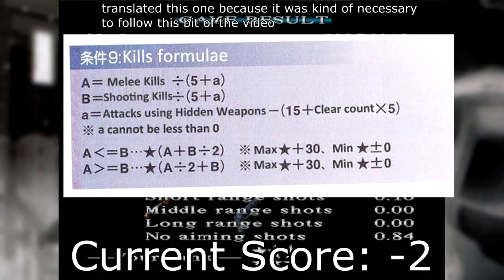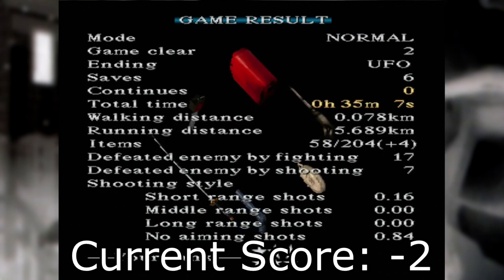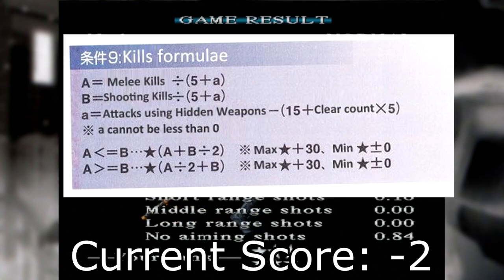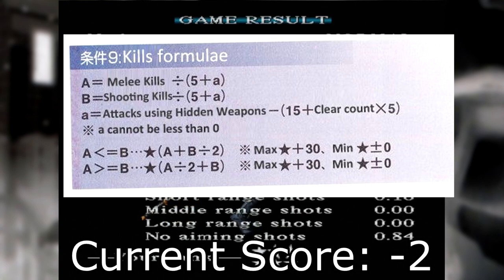Kill count is where the formula becomes complicated. You have two values: kills done with melee weapons and kills done with guns. It divides both values by five, then does one more calculation depending on which number was greater, halving whichever kill count you had more of and summing the two together to give your total. For instance, if you killed 100 enemies with both methods, your value would be 20 for both A and B; one of these halved is 10, and that 10 plus the remaining 20 equals 30, the maximum for this category. The goal of this formula is to make players need a roughly even spread of kills across both weapon types to attain the maximum.